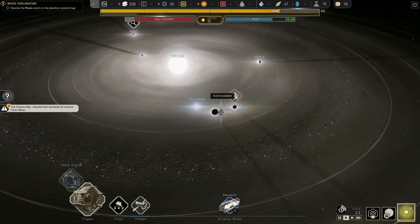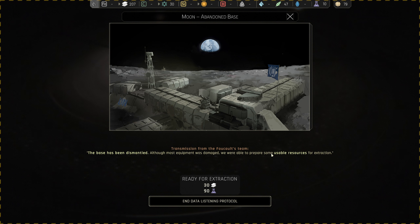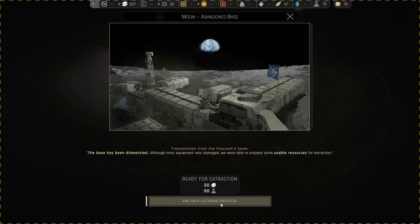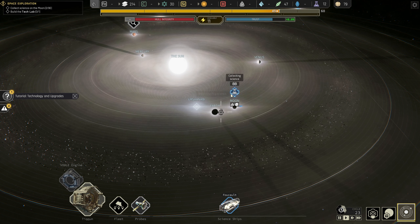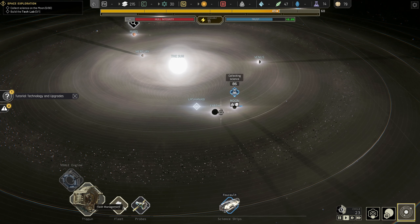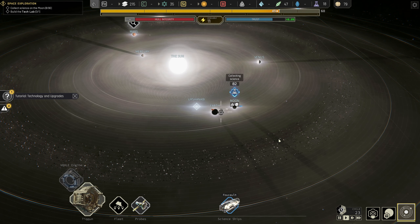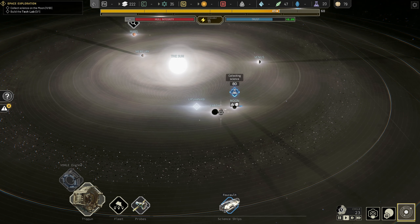The moon event is resolved — we've now got 30 metal and 90 science. Although the mast was damaged we were able to put some usable resources for extraction. You can see our science ship, whilst in orbit of the moon, will collect the science for us. However, for the material we need to assign a ship to collect it. We've got most resources available to collect, so let's send our cargo ship over there. Next objective: collect science on the moon and build the tech lab.